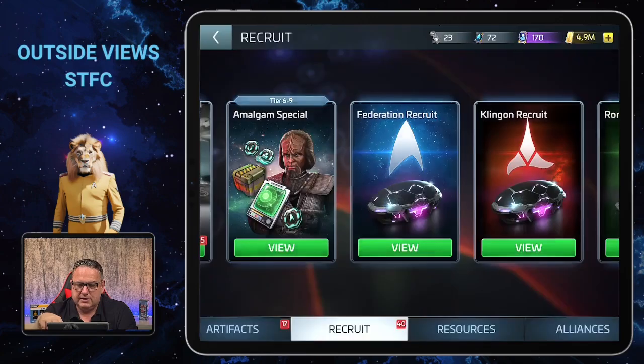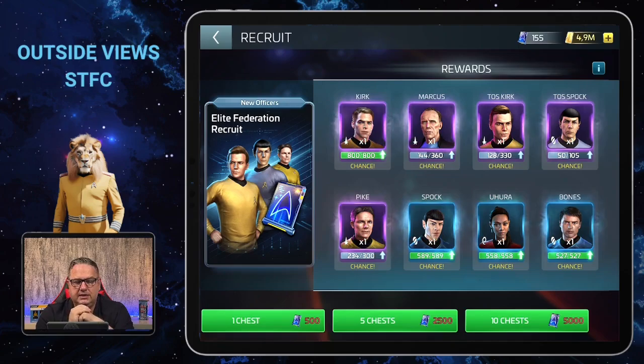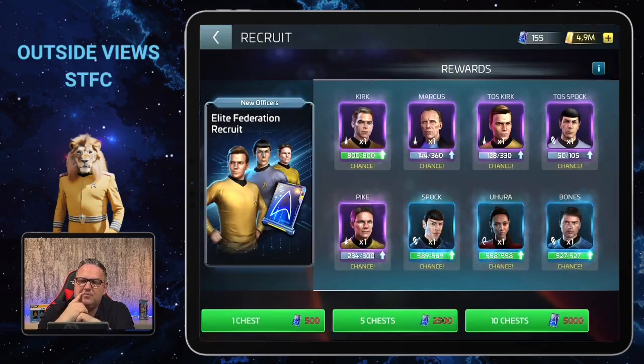Spock is also in the Federation elite recruit section. I've gotten some tokens there from missions as well, but on a higher level with Federation you can buy them in the faction store too — they are quite expensive though, so I don't usually buy those. But if you want to, you can, and now you know Spock is available there as well.